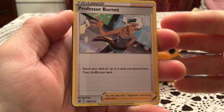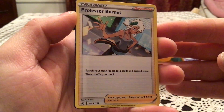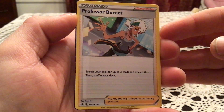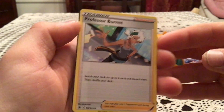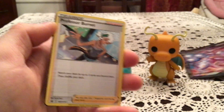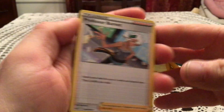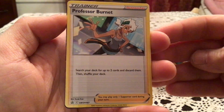First off we have the Professor Burnett promo, Sword and Shield 167 — comes with all the V-Union boxes, which is pretty cool because it's essentially something to help you get some of the V-Union pieces into your hand, or I guess to discard them. From your discard pile — okay, that's why. It's like that has to be a mechanic with them, but there we go: Professor Burnett to discard some of the pieces.